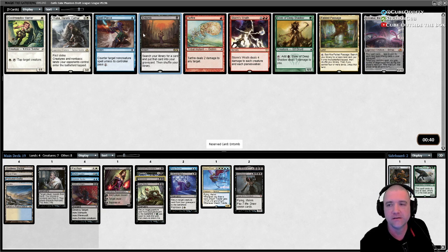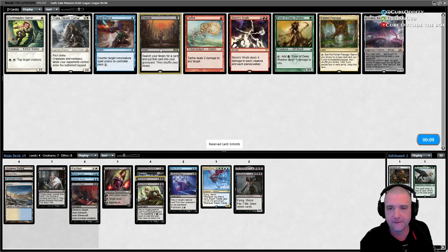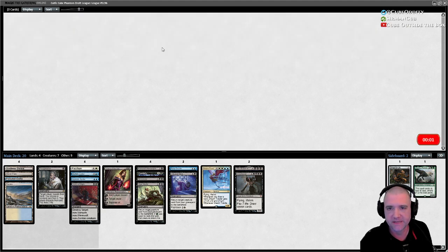Entomb — there it is! Oh, god damn it, Emrakul. But Entomb is literally in here for one purpose — to fuel our deck. Resolving Emrakul is great, but Entombing Griselbrand is better than not Entombing Emrakul. That is a shame though, having those both in the same pick.